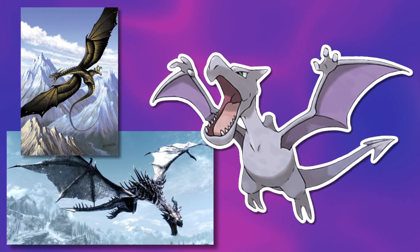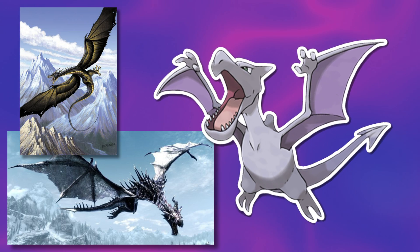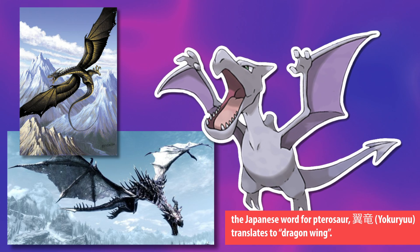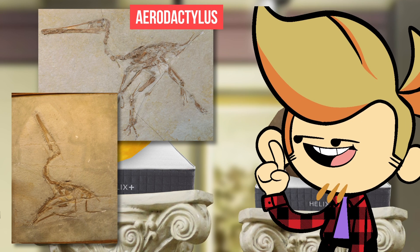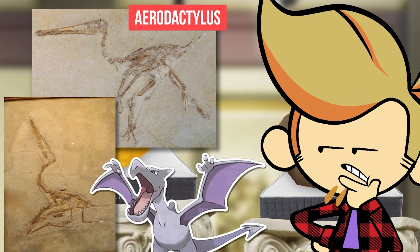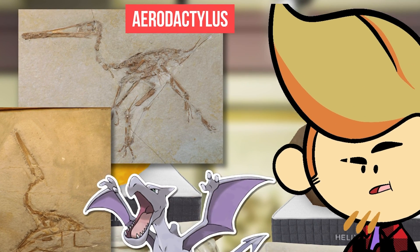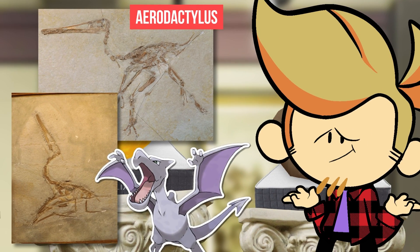Aerodactyl is also reminiscent of a wyvern or a dragon — it's its tail, head shape, and wings. Also, the Japanese word for pterosaur literally translates to 'dragon wing.' And here's a fun fact: the pterosaur genus Aerodactylus was actually literally named after Aerodactyl, confirmed as such by those who named it, though some paleontologists dispute it as deserving its own genus — it might just be a kind of pterodactyl. But I'm down for more real-world names based on Pokémon.